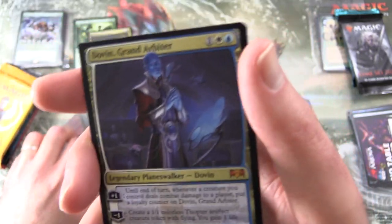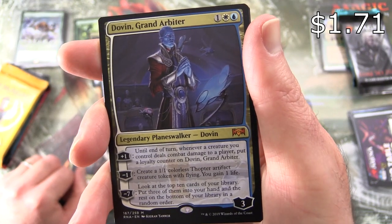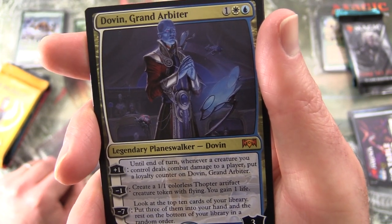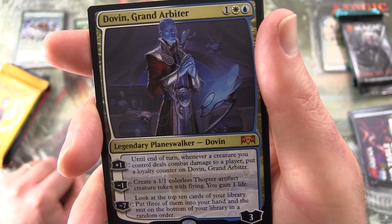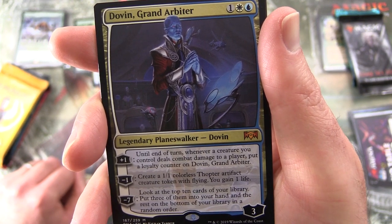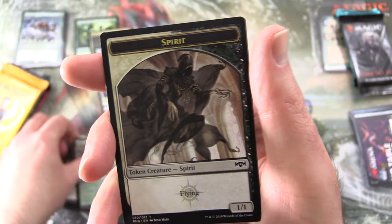And a mythic: Dovin, Grand Arbiter — the dreamy planeswalker. Dovin starts at 3 loyalty. His +1: until end of turn, whenever a creature you control deals combat damage to a player, put a loyalty counter on Dovin. Minus 1: create a 1/1 colorless thopter artifact creature token with flying. You gain 1 life. His minus 7: look at the top 10 cards of your library, put 3 into your hand, and the rest on the bottom in a random order. Also a Simic Guildgate and Spirit token.